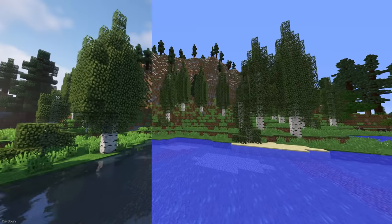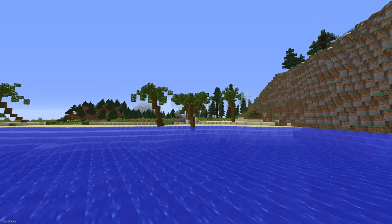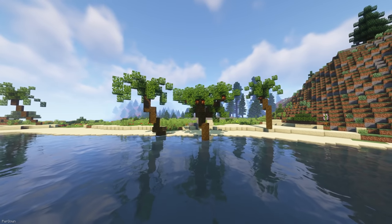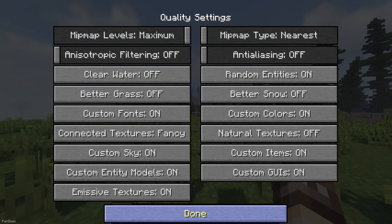Even though you might already know about it, I wanted to mention Optifine for anyone who is new to modding. It provides access to a lot more graphics settings, but its main feature is that it allows you to use shaders, which make the game look a lot better. I have a short video on my channel for installing Optifine alongside Forge.